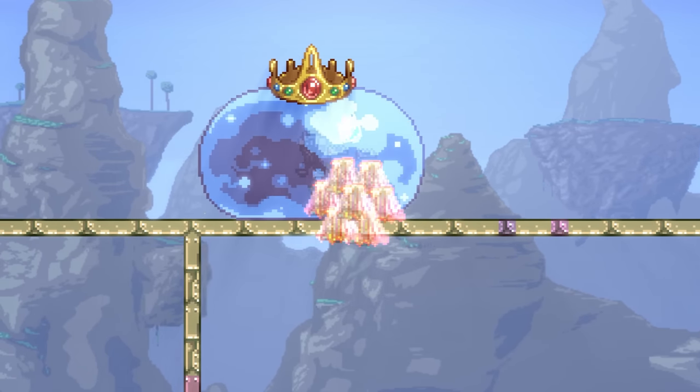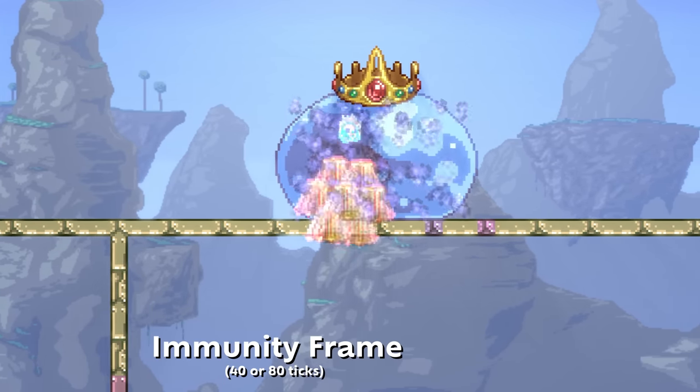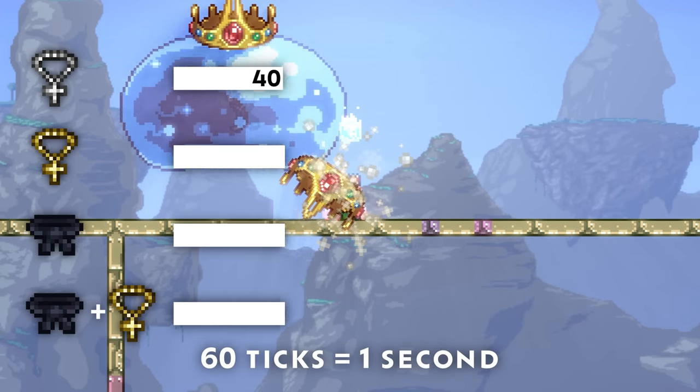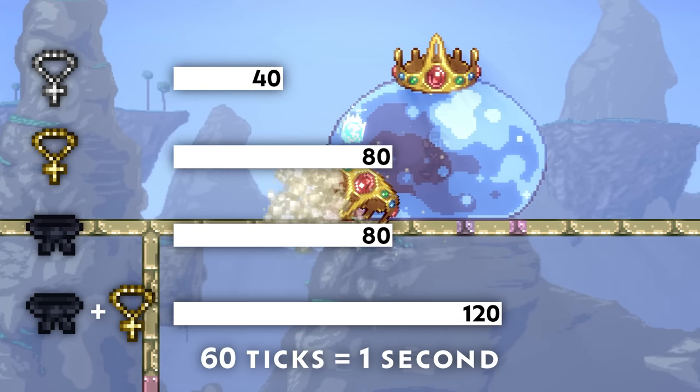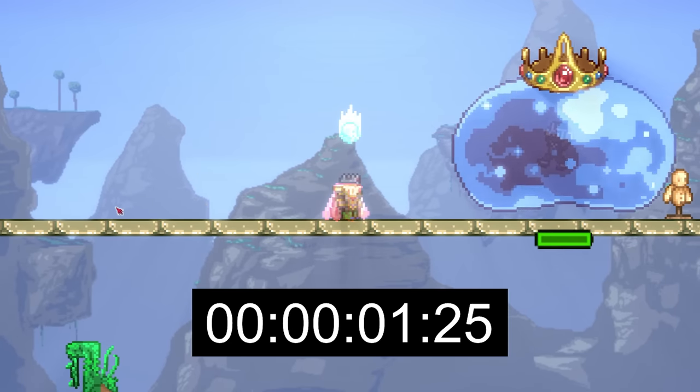However, two special circumstances can extend immunity even further. When you dodge an attack, it triggers an immunity frame and grants you an extra 40 ticks of immunity. So with the cross necklace you can get a whole 2 seconds of immunity, or 1.33 seconds without. The exception is Hallowed armor, which triggers 2 seconds of base immunity on Holy Dodge.